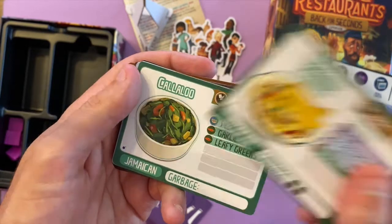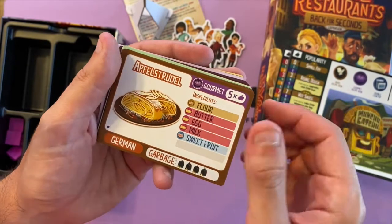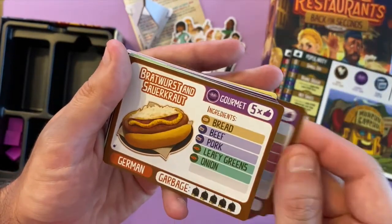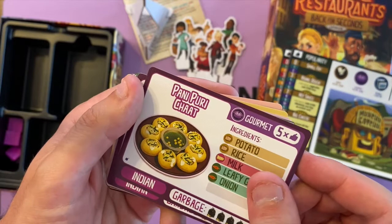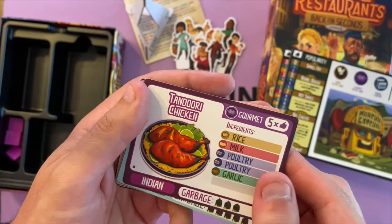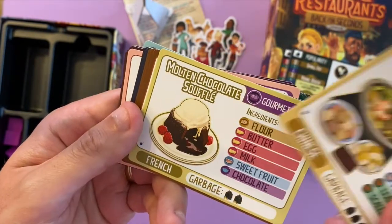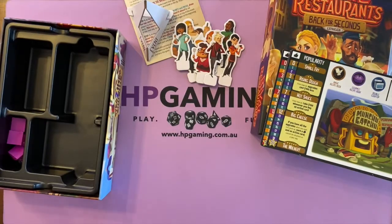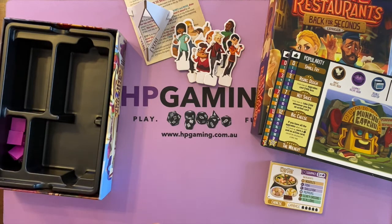Now let's go through the restaurants. There's a London Queen one — a roast and crown British pub, an old-style British pub, like a Pig and Whistle, which is popular here in Australia too. They've got the same different endorsements and upgrades you can get for all your different restaurants — celebrity endorsements — and when you get to 20 points you become the wiener. Then there's a Hansel and Gretel style German restaurant.